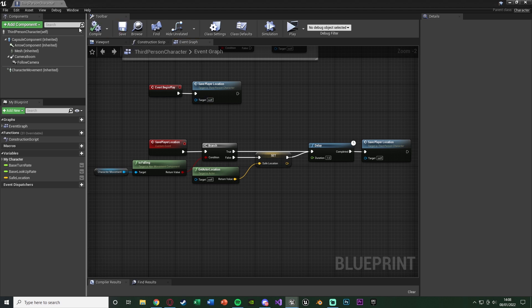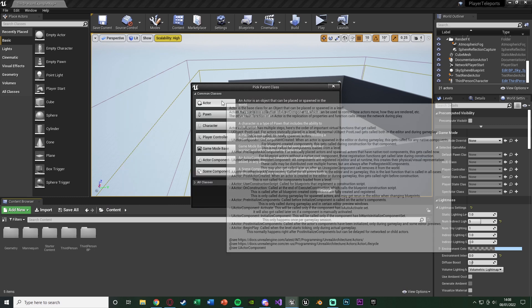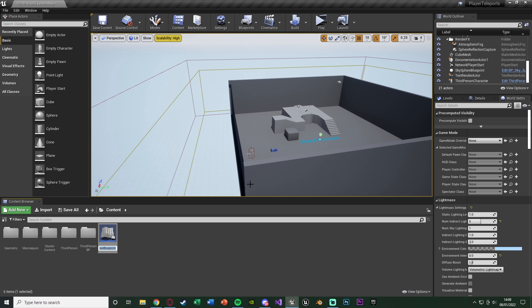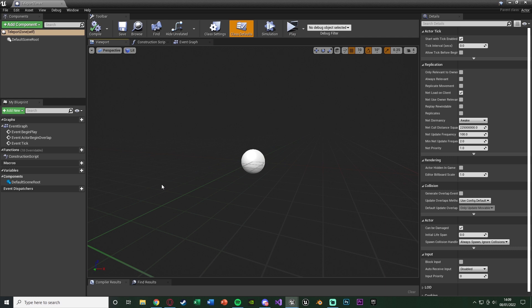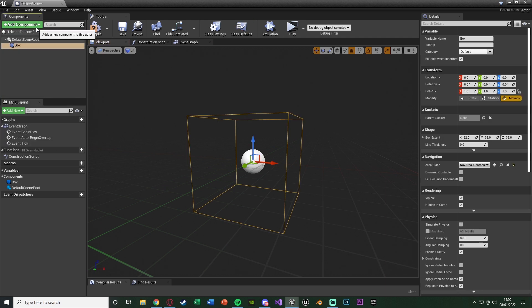Now all that's left is to create the volume the player falls into, which will then teleport them back. Right click, go to Blueprint Class, create an Actor, and name it Teleport Zone. Open it up, add a component - a Box Collision - so the player has something to collide into. Compile and save. We won't change the box size manually here as we'll control it differently.